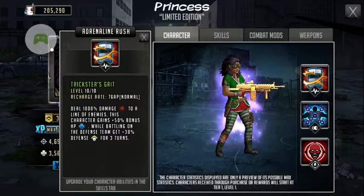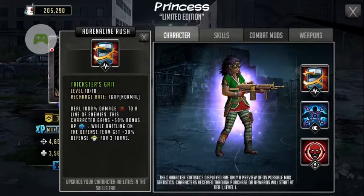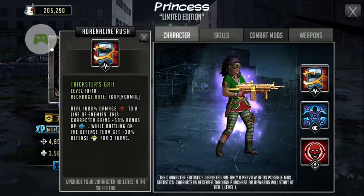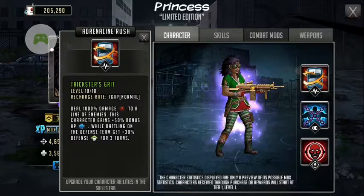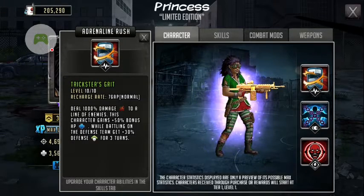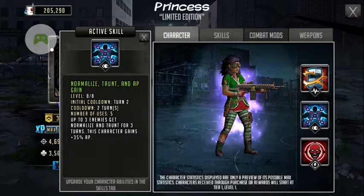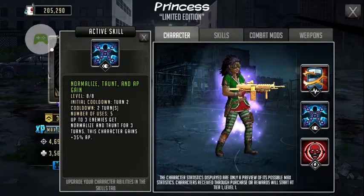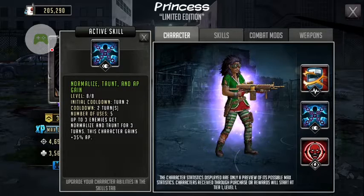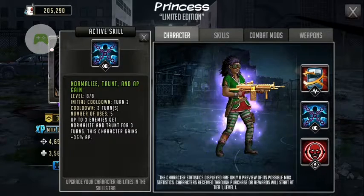This character gains plus 50% bonus HP while battling on the defense team, and gets plus 30% defense for three turns. Her active skill is Normalize, Taunt, and AP gain. Her initial cooldown is 2 turns.